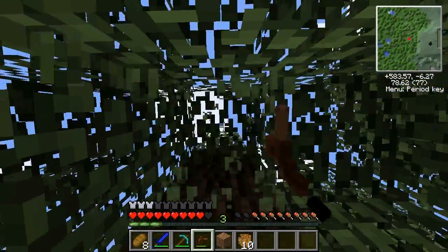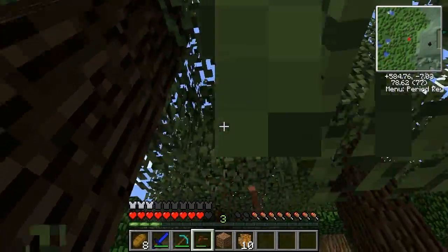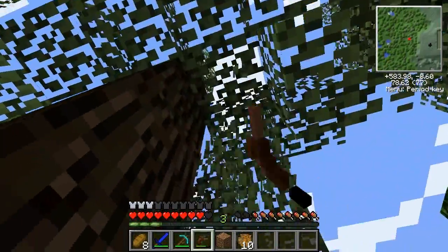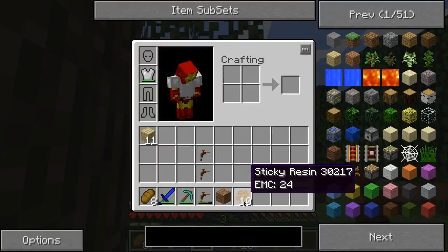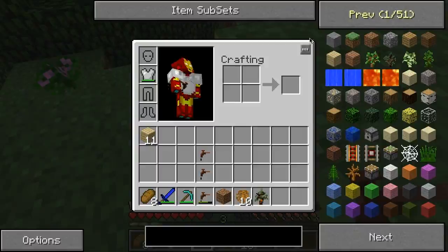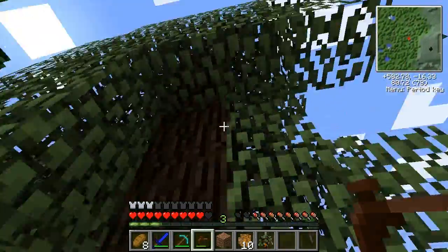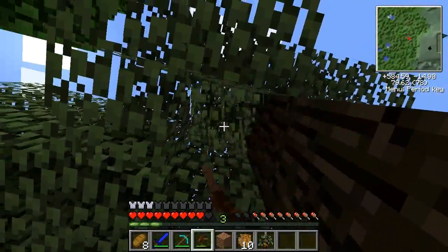Then I will simply condense as much rubber as I need — because this does have an EMC value, meaning you can make it. If it does not have an EMC value then you cannot put it in the condenser or a transmutation tablet. But I am talking a bunch of gibberish right now because we haven't actually seen any proof of me being able to do this stuff.